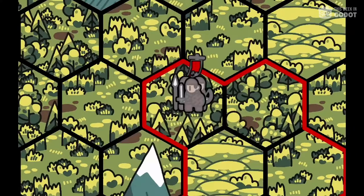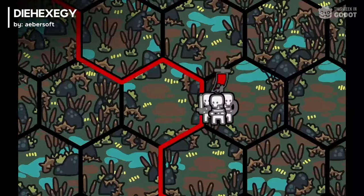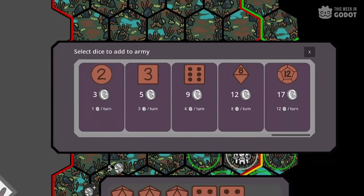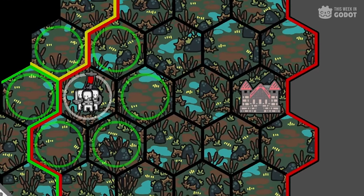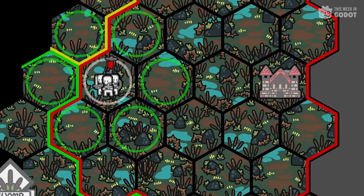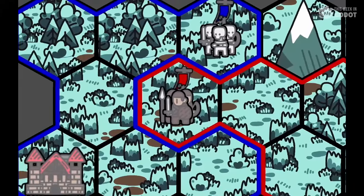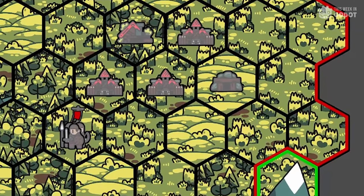Number 3: Die Hexagy is a hex grid, turn-based 4X game with a unique twist — your armies are composed of dice. With multiple victory conditions and straightforward gameplay, you can challenge friends or fellow strategists in asynchronous multiplayer matches. Explore and expand to reap the benefits for your empire, exploit the territory to profit, and exterminate your enemies.